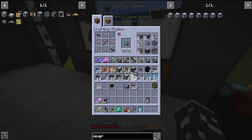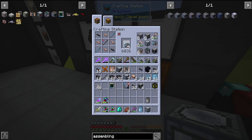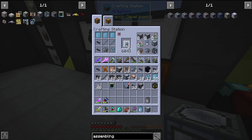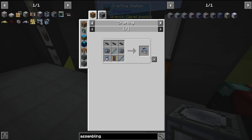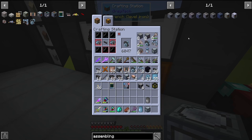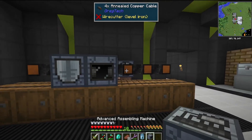The first two machines are going to be the mixer and the assembly machine. The assembly machine obviously takes a fair few motors — we need two robot arms and two conveyor modules. We'll get those placed up on our machine wall.